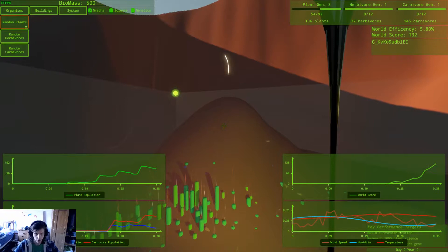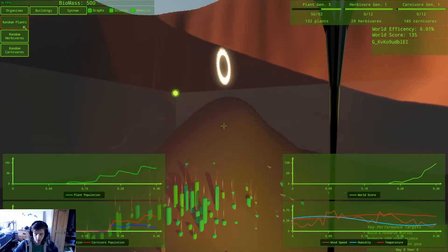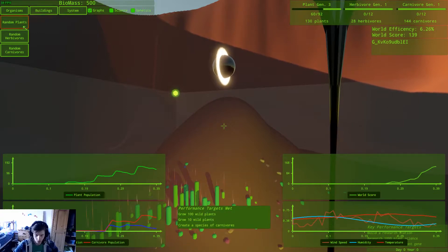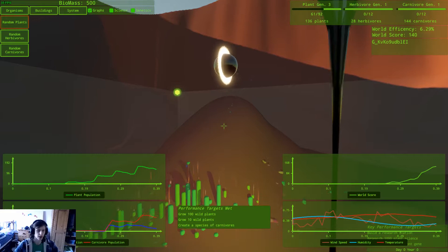Why no random plants? Let's do a load on top of this hill, like an absolute buttload. Grow 100 wild plants. Create a species of carnivores. Just killing my FPS here.